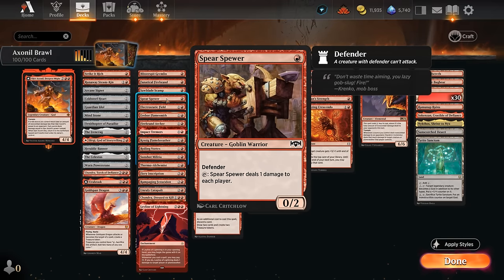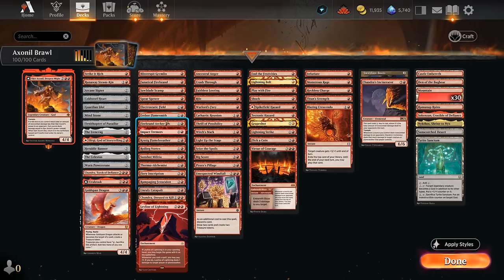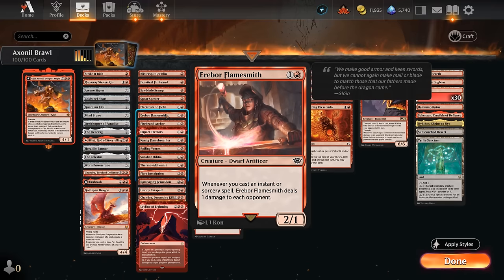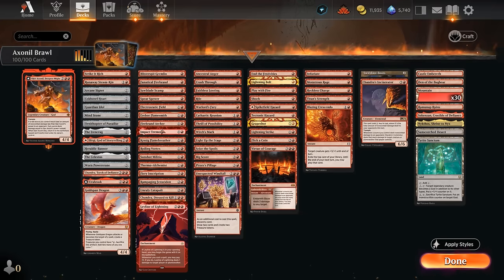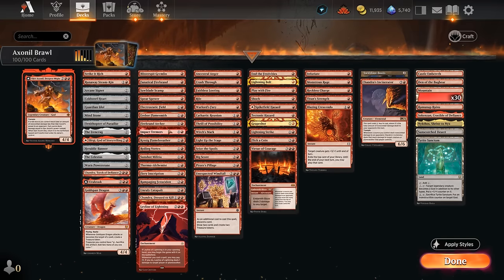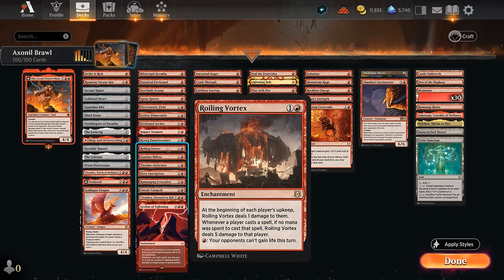Spear Spewer deals one damage to each player, but that translates into four damage to the opponent while we only take one. Electrostatic Field deals one whenever we cast an instant or sorcery on a 0/4 defender. Flamesmith and Firebrand Archer are very similar — Archer is actually a little better since it also triggers off artifacts and enchantments, whereas Flamesmith only triggers off instants and sorceries. Impact Tremors deals one damage to each opponent whenever a creature enters under our control, so it can immediately deal four damage when we play our god. Roiling Vortex deals one damage to each player at the beginning of their upkeep.